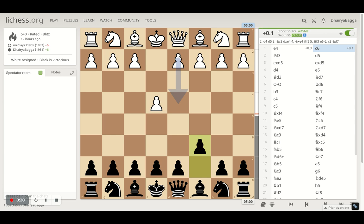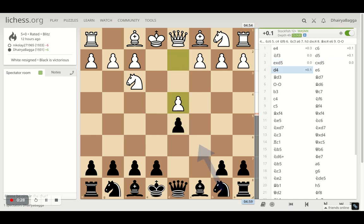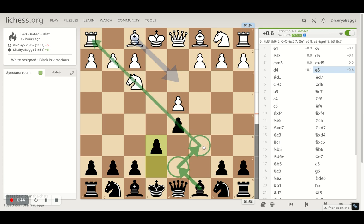White starts off with e4, I played c6. Nf3 by opponent, d5 played by me. Opponent takes, I take back. Opponent controls the center with d4, then I played e6. I am blocking my own bishop's diagonal, but the idea is to develop the bishop from d7 and then maybe in future play to c6, targeting the diagonal towards the king.